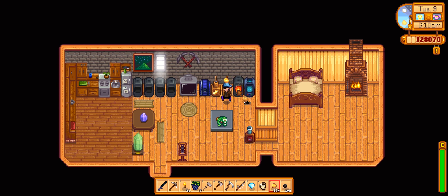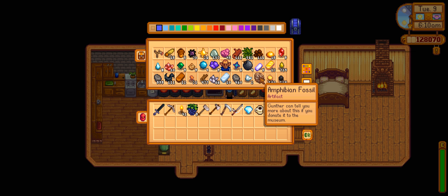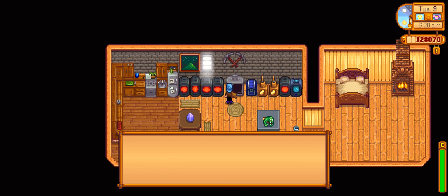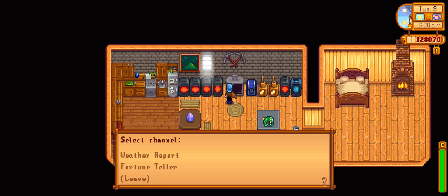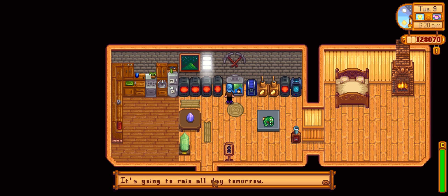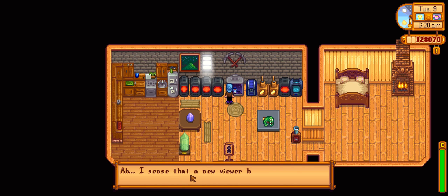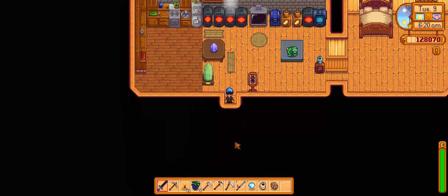I feel like I had plans last episode to set up the fencing. We have an amphibian fossil to bring to Gunther, and we need a rabbit foot for one of the bundles, so we need to upgrade not just the barn but the coop, which means more wood. Tomorrow's weather is rain all day, which means we can get to the mariner — rain and thunder may have blocked us before, but just a rainy day should work.